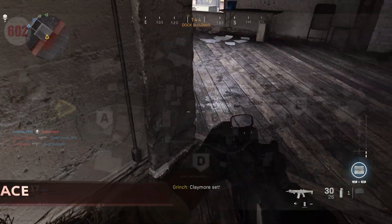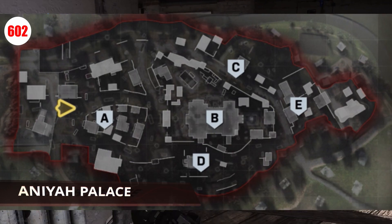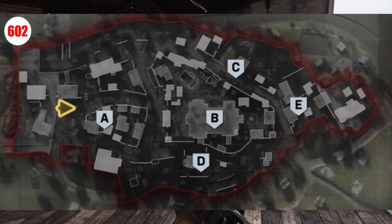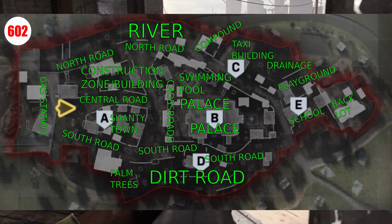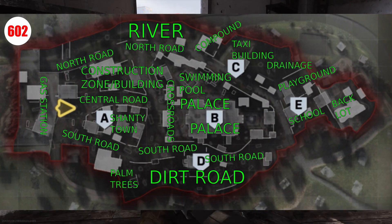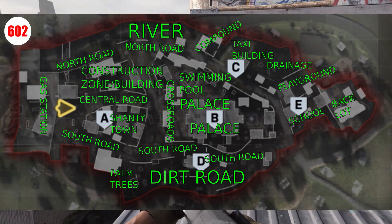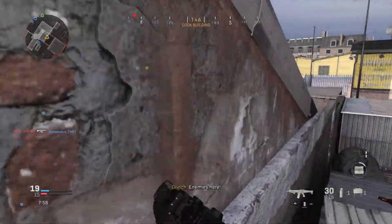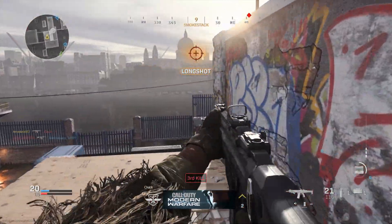First up, we have Anaya Palace, which is a gigantic map with a lot of locations. On this map, you actually have five domination points, and of course the palace itself. The image on screen right now shows several of the major callouts on the map. Keep in mind that, as with all of these images, there might be a couple of small sections that I left out, but those sections are minor and usually insignificant.